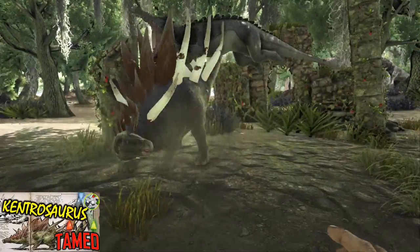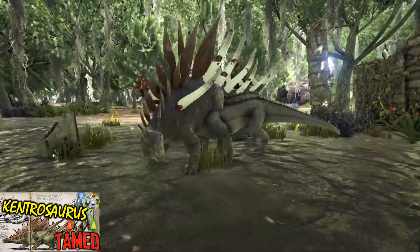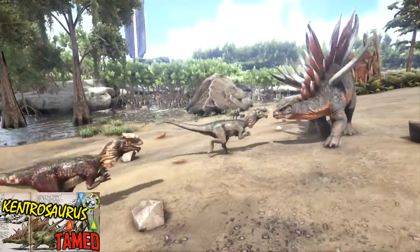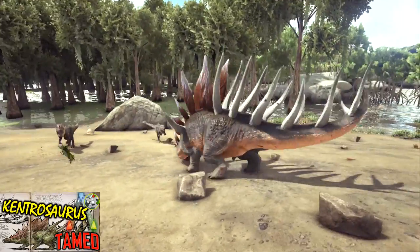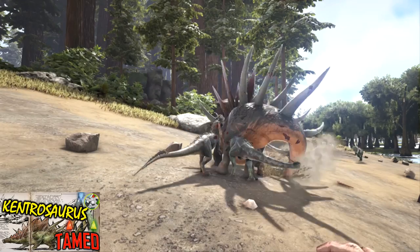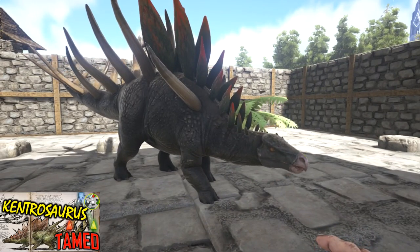Apart from the smallest of creatures — pretty much only Raptors and humans — it's the only creatures it seems to be able to impale. It's really hard to see these creatures being that useful, although it has a good knockback ability. It just doesn't seem to actually be impaling the creatures it's meant to. Sadly, I just don't think this creature is worth your time.